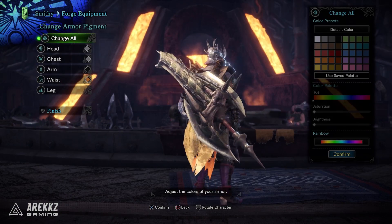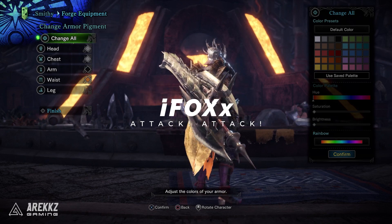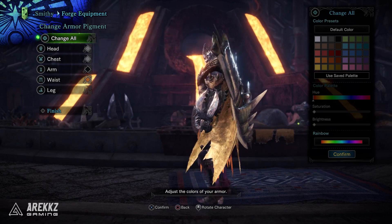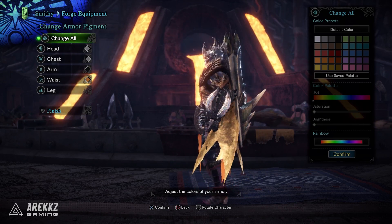Moving on to the next set, we have an armor set from Ifox. This is admittedly not specifically for the Switch Axe — the setup he uses does use the Switch Axe, so I've turned my attention to that — but you could technically use this with any weapon, because this is just an armor set that stacks a ton of different attack skills.